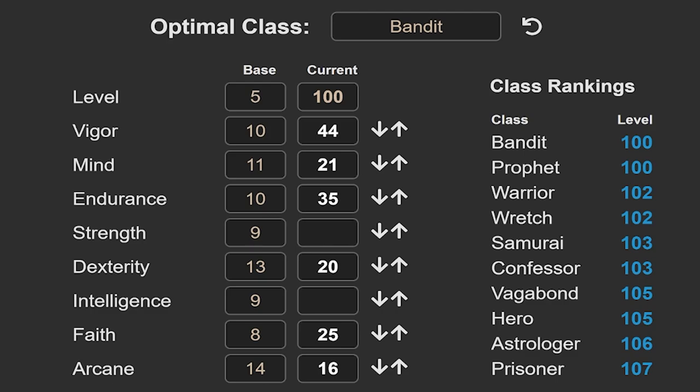For the level 125 meta range we'll be going up to 54 vigor and 35 dexterity, and for the level 150 meta you'll have 59 vigor and 55 dexterity.